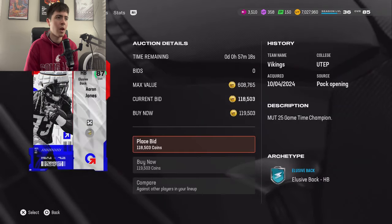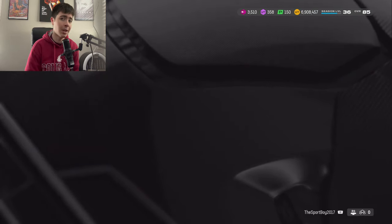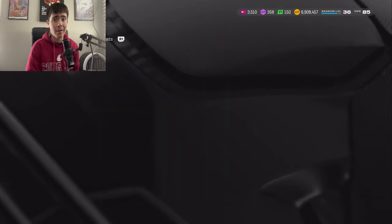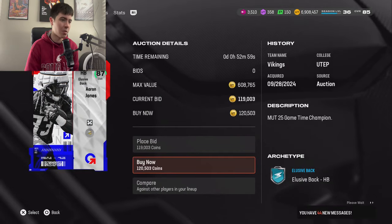So we're going to try to look for 87 overalls. We're going to buy four — it's going to be right around 500,000, a little bit less. But I also have some training in my binder already. So basically it's 500,000 guys. 120,000 right here. We're going to see if we can make ourselves any coins.